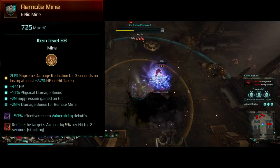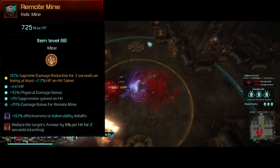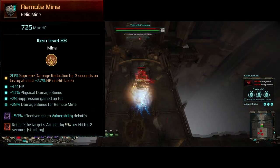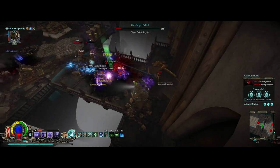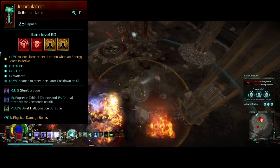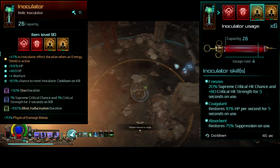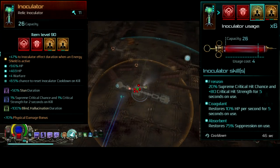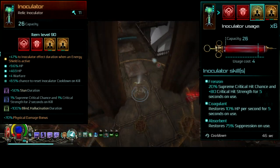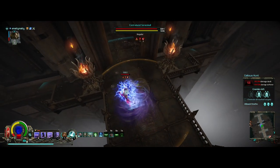The actual belt item is a normal relic with 20% supreme damage reduction for 4 seconds on losing at least 7.7% HP unhit. This is a huge defensive boost that can easily bring us to the maximum 80% damage reduction, because losing at least 7% of your HP to one hit is extremely common, especially in high-level missions, and we have the sustain to get our health back up. The inoculator is another normal relic with 47% to inoculator duration with an energy shield active. The two red modules are coagulant and absorbent for simple healing and suppression regen, and the two yellows are both Frenzon, giving a ton of crit chance and crit strength for 5 seconds — more like 7.5 seconds with that enchant. The highest I've seen my crit chance with this is 76% and crit strength of 123, meaning critical hits deal a minimum of 300% more damage and have a high chance of rolling for 50% increased damage. This lets Remote Mine's base damage crit for absolutely ridiculous numbers.